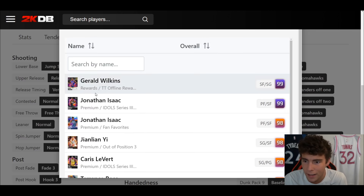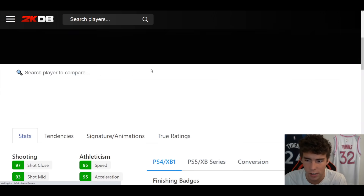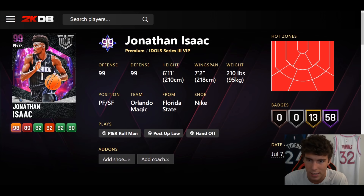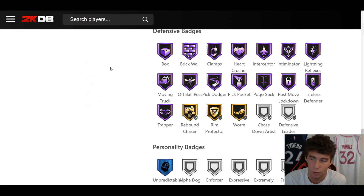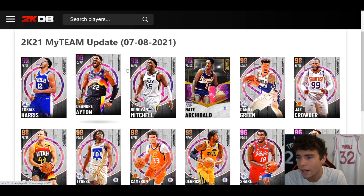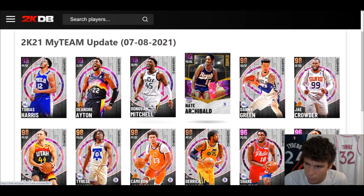Tendency wise: good for Tobias Harris. Jump shot 70, very quick. Shifty, driver style Pro 2, size escape Pro 8 between, Pro 3 movement. If you just want Tobias Harris, he's just a worse version of Jonathan Isaac — that's really the best way I can phrase it. Yes, they'll do their own things, but whoever you like more: Jonathan Isaac is the better overall card, but Tobias Harris is fun to use.